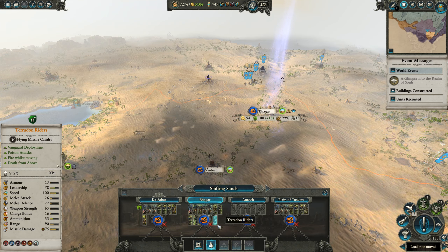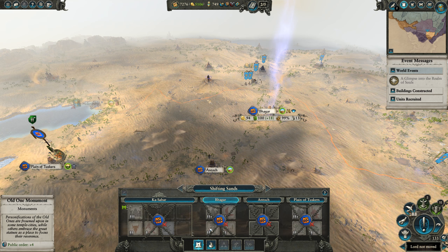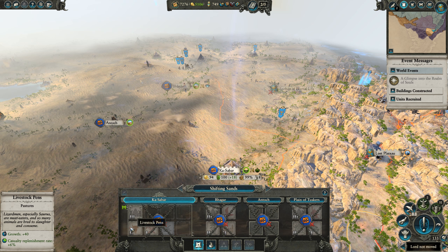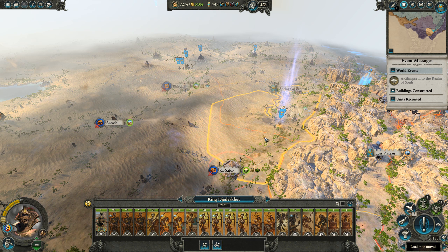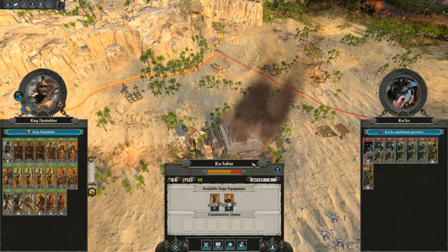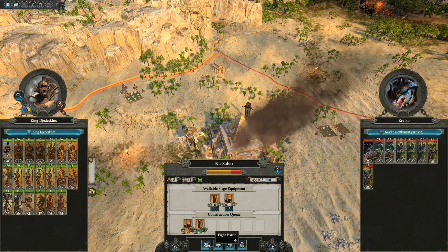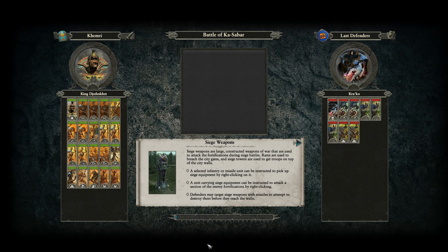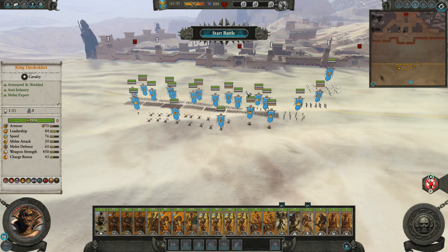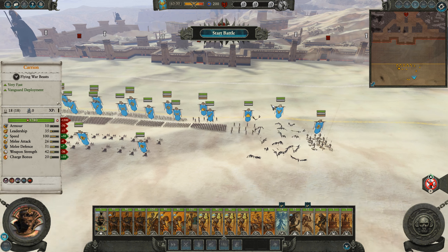Bagar is left unguarded so I'm thinking we move against that. They do have Terradon Riders which sounds scary - apparently they're poisonous. Cold Ones - they've got a big garrison. If we take that out now that might be pretty good. Kasabar seems like a throwaway settlement. Alright, we're fully healed up - we should make our move right now. They do have walls but very little in terms of artillery. Let's just fight this battle, make it a longer part.